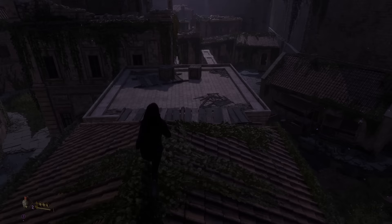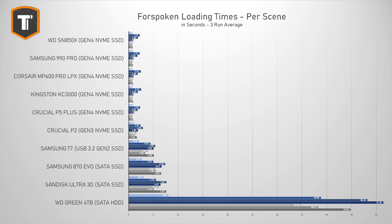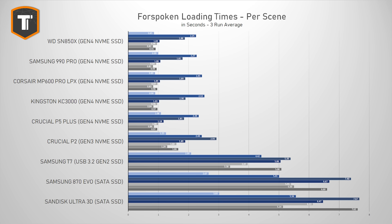The Forspoken benchmark loads seven different scenes and reports loading times to the millisecond. Every drive was run three times. The graph clearly shows how mechanical hard drives are pretty terrible for game loading. With SSD prices being quite low these days, and hard drives being loud, clunky, and power hungry, you should always try to avoid them. Zooming in, the SATA and USB SSDs are roughly in the same performance class, with NVMe SSDs ahead by a few seconds. Between the NVMe SSDs, the differences are pretty small.